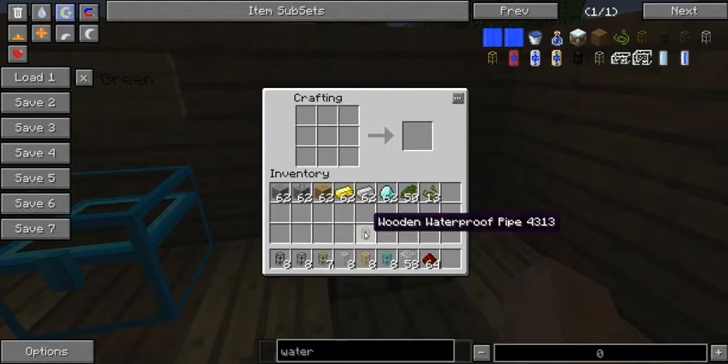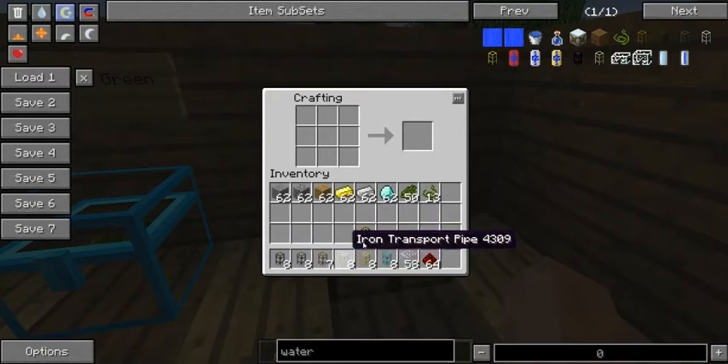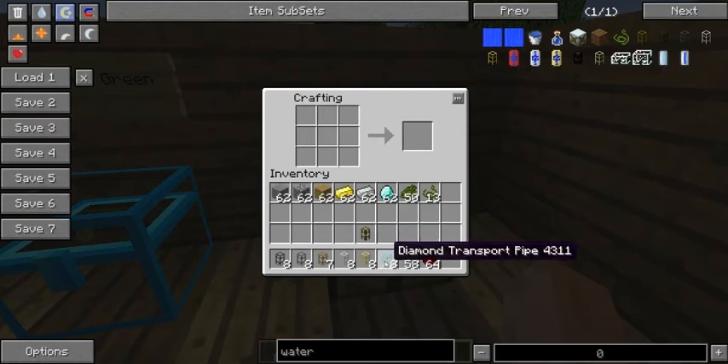I just demoed that with wooden, but you can do that with cobblestone, stone, wood, iron, gold, and apparently not diamond, but whatever.